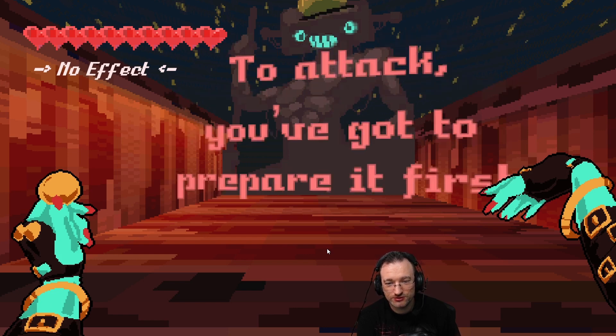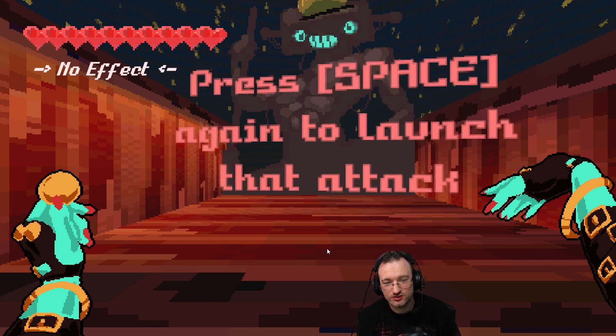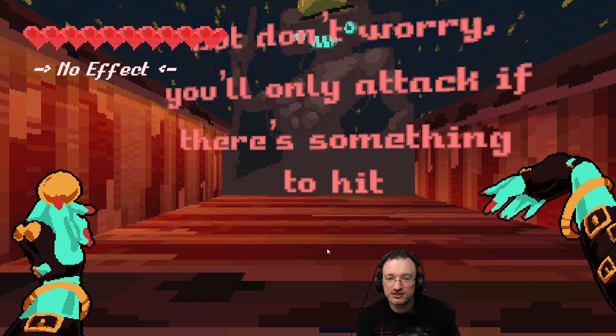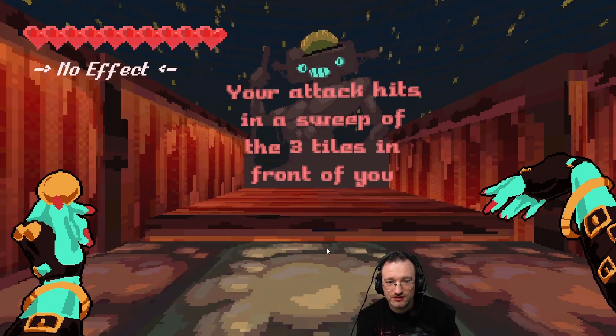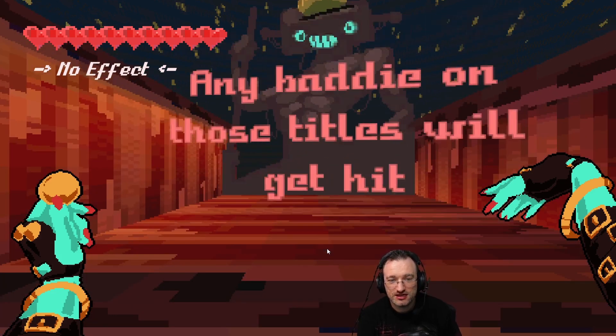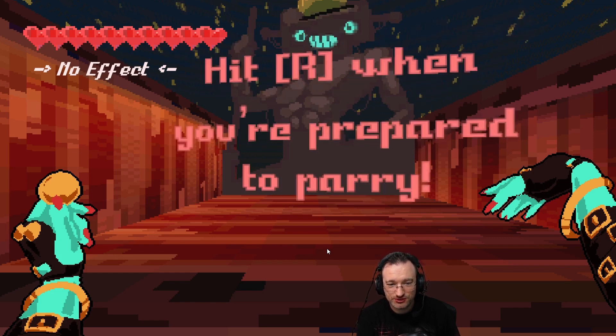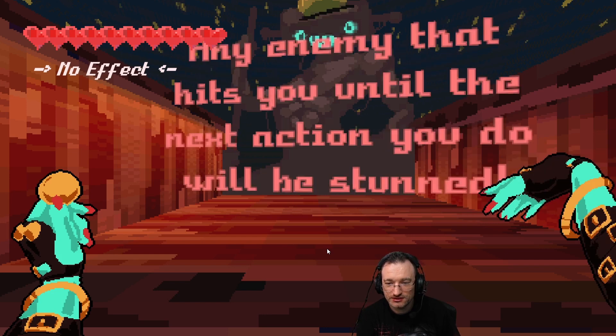To attack, you've got to prepare first. Press Space to prep an attack, then press Space again to launch that attack. But don't worry, you'll only attack if there's something to hit. Your attack hits in a sweep of the three tiles in front of you. Any baddie on those tiles will get hit. If you don't want to attack, you can always parry — hit R when you're prepared to parry. Any enemy that hits you until the next action you do will be stunned.